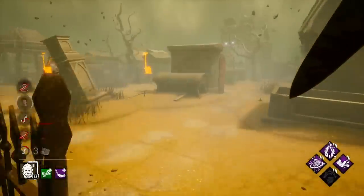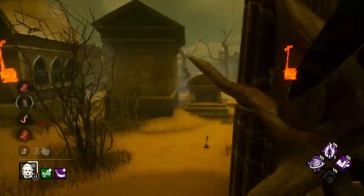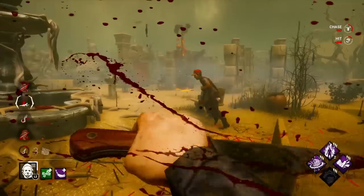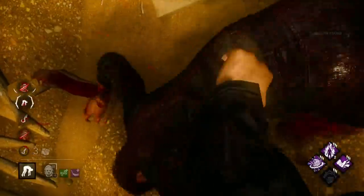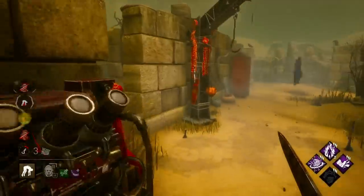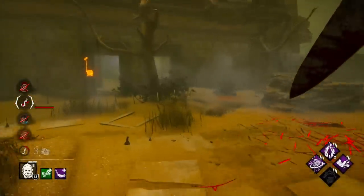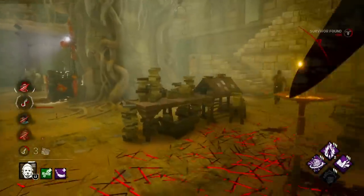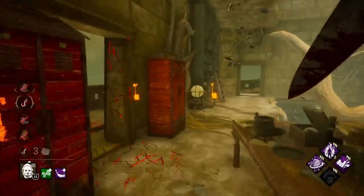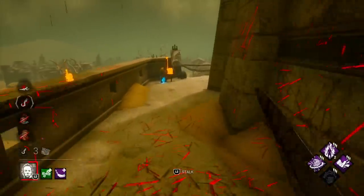I guess I'll go over there. Oh hello, hi Steve — pretty sure I get you here. I think there's a Boon: Exponential so he might be trying to hold me off here. I am not gonna buy into his cowardly tactics — how dare he. No, he kind of stayed, that's a little wild. Oh, come on — up, up, up! Yeah, I knew it, I had a feeling. Okay let's go ahead and bust this up.